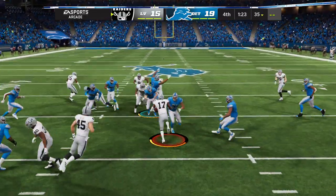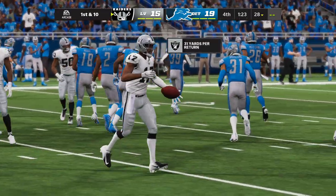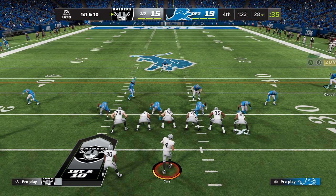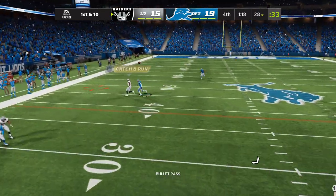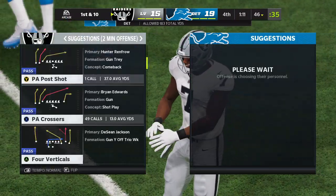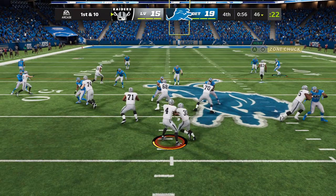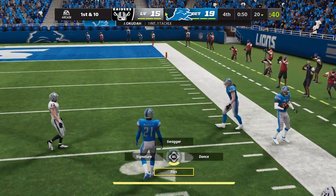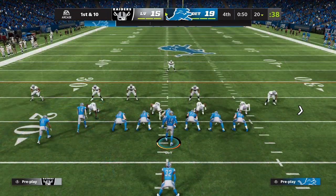Out of the end zone comes Johnson, and he's up across the 25 and down at the 28. So Carr and the Raiders now, down by four, a little over 80 ticks to go. Able to find Jones, and he slips up past the 45 before being tackled. He's been able to put the ball in some tight spots all game long. A lot of people would call it a gutsy throw. And for a third time tonight, he's intercepted — picked off by Jeff Okuda, and the Lions have just about sewn up this football game.